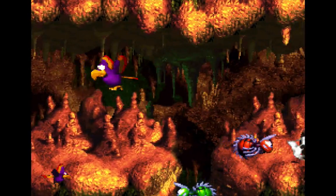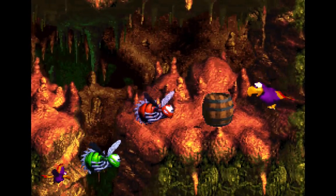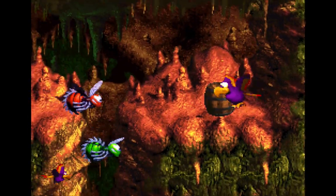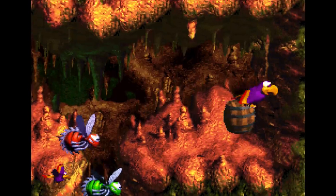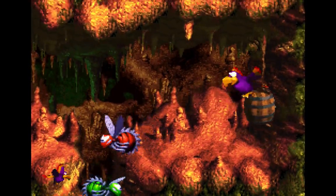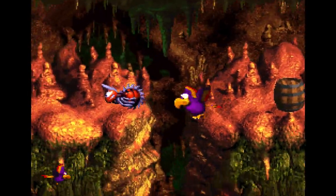I think there's something over here. What we want to do is grab this barrel. Wait for the red buzz to get out of the way, then you can launch it. And now we just want to go past — bonus barrel number one. Cool!